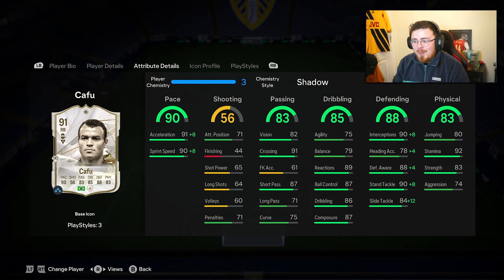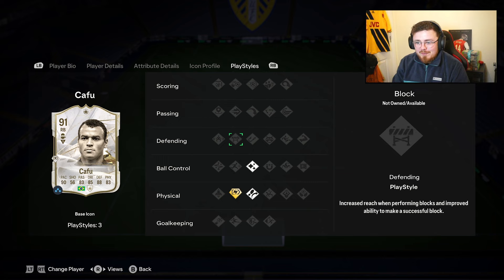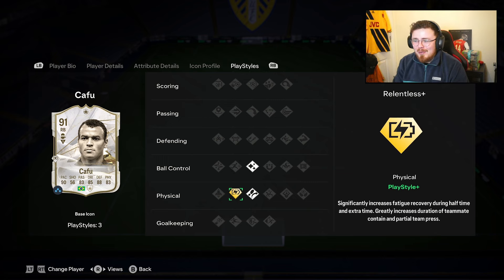The base one — giving an in-depth review here. On paper, it just looks really solid. The pace, the defending, the physicals — no complaints whatsoever. The balance is a little bit low compared to some of the fullbacks I use on my other account, so that'll be interesting to compare. We've got Relentless Playstyle Plus, not bad. I would have preferred maybe Jockey, Block, Anticipate, or Intercept, but we'll take what we're given.